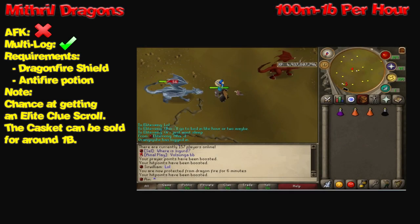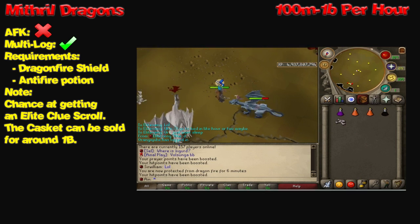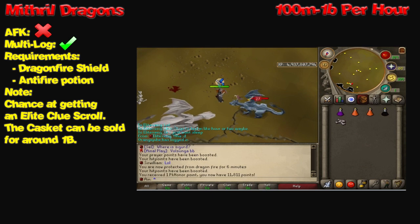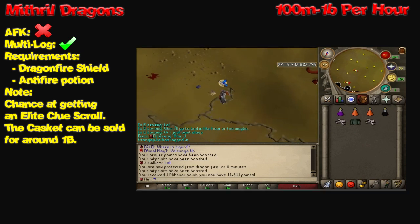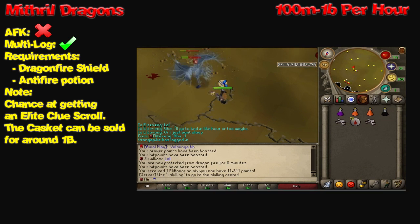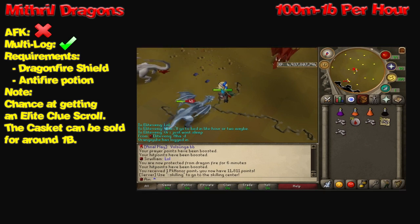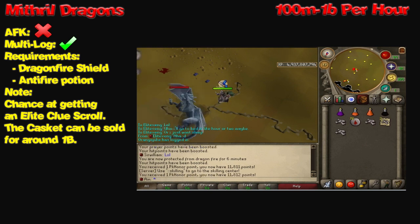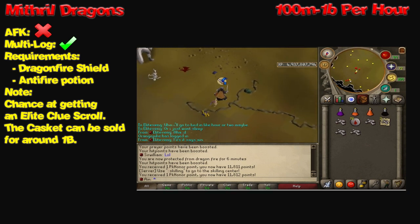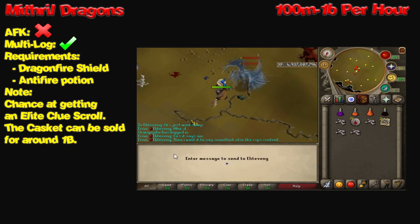Next up, we have mithril dragons. This is a step above black dragons, but really it varies — sometimes you can actually make less money off mithril dragons than black dragons because they don't drop any hides. It's the same requirements as black and frost dragons: a dragonfire shield, an anti-fire potion, and decent gear like Void or Barrows. You'll make anywhere from 100 mil to 1 bil per hour. Sometimes all you'll be getting is bones, but every once in a while you'll get an elite clue scroll, and that casket can be sold for around 1 bil GP. So you're taking that chance at that 1 bil GP.